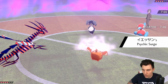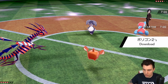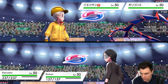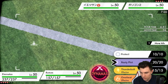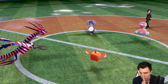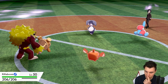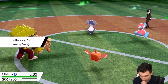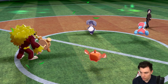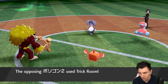We go for Nasty Plot on Eternatus — that's not a bad option since Porygon2 and Indeedee aren't the most offensive pressure on the field right now. Getting rid of the Psychic Terrain is a huge bonus so if Indeedee attacks we're not taking huge damage from Expanding Force. We get the Nasty Plot up. Trick Room and Expanding Force come out into the Rillaboom, but the Assault Vest is helping us out a bunch, and there's the Trick Room going up.